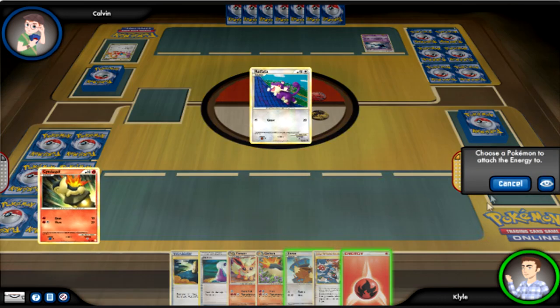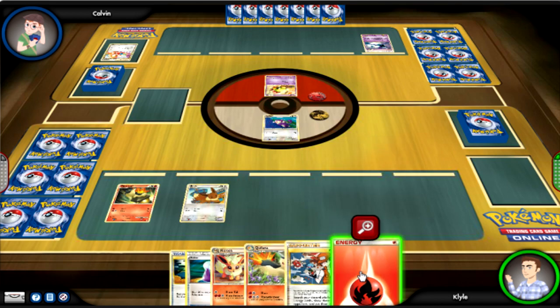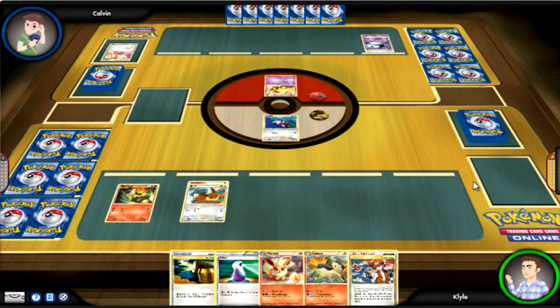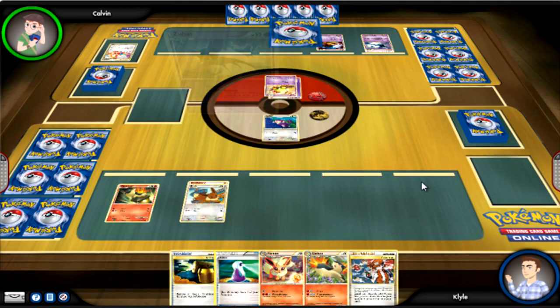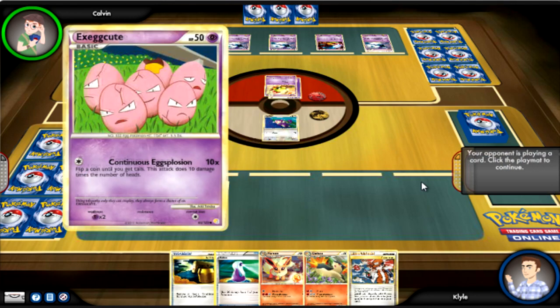We're here against a computerized opponent in single player mode, and I'm using the Fire deck which bases the whole thing around Typhlosion, Flareon, and Ninetales. I brought up my Rattata because I want to focus more on setting up the Eevee and the Cyndaquil in my back row.